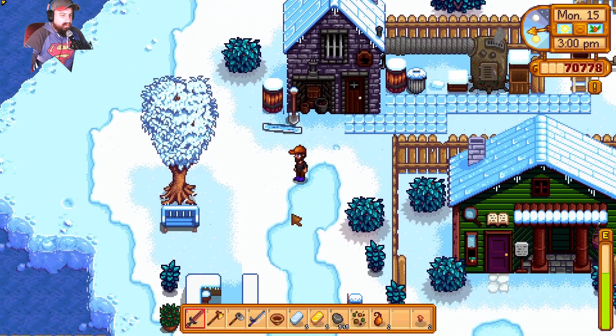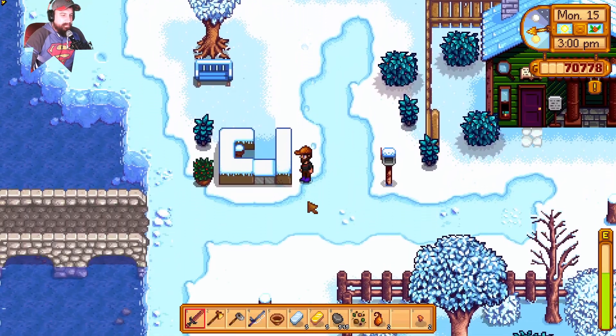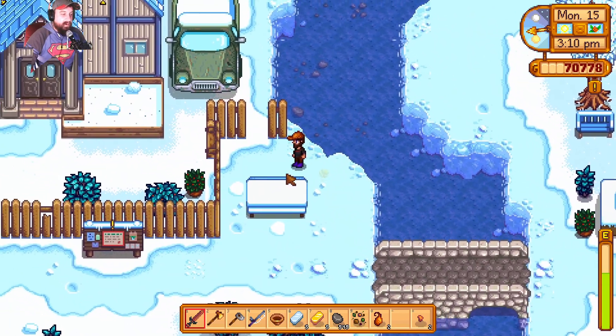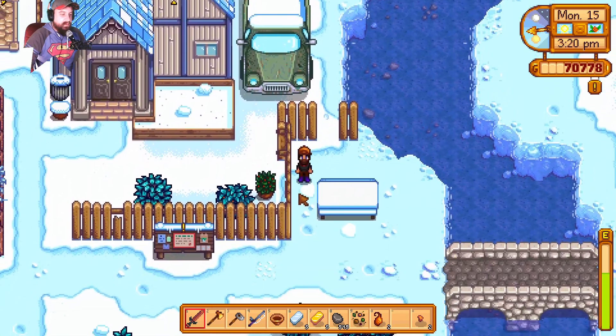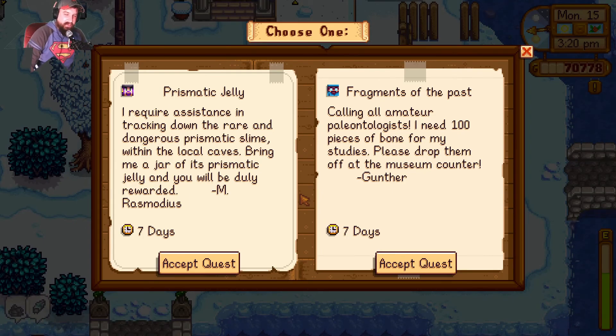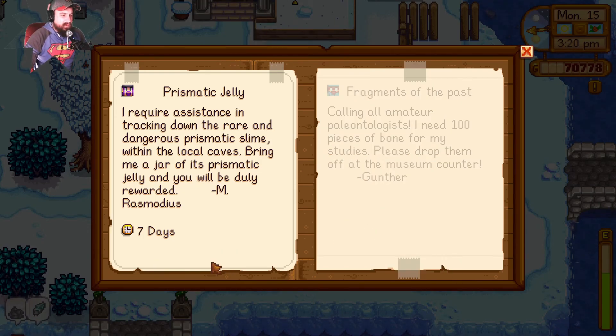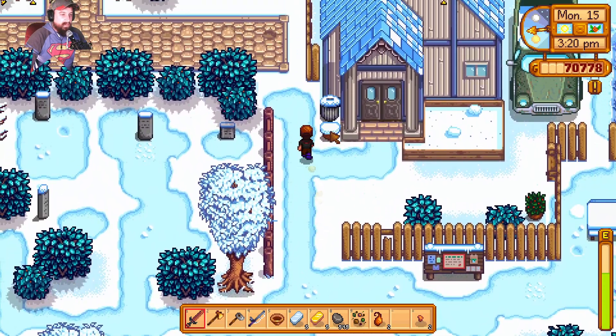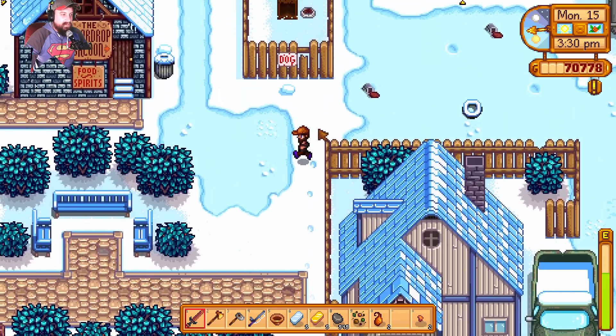Roger Wilco — I was a full-on adult out of college before I realized what Roger Wilco actually meant. Roger means you understood, Wilco is short for 'will comply,' as in you'll do it. Also, I don't have a hundred pieces of bones for Gunther's study. But I think we're going to have to do the Rasmodius quest to find a prismatic jelly — this is the third time we've taken on this quest.